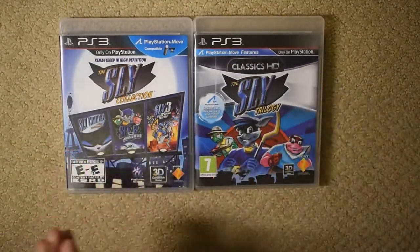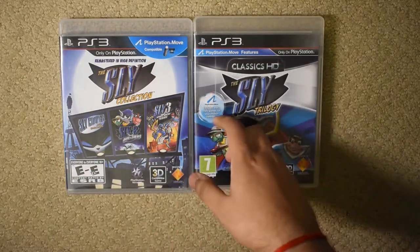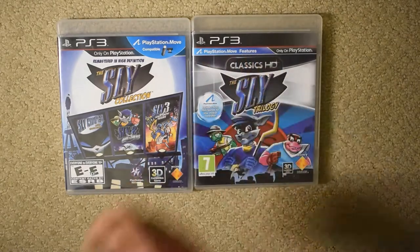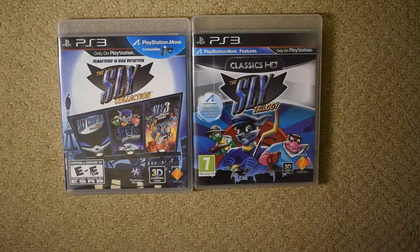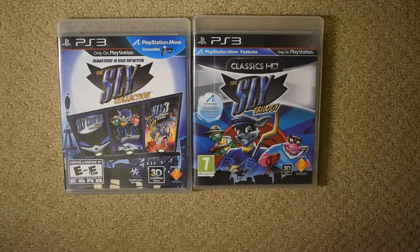In terms of marketing, the PlayStation Move is advertised a little bit. Instead of the PlayStation Move banner being on the top, it's moved to the side with a statement: "includes extra minigames for your motion controller," and it features a banner saying "PlayStation Move Features." This also includes the Classics HD branding, which is pretty common among PAL releases of remastered trilogies — you might have seen that in Jak and Daxter and Ratchet and Clank. It also carries the 3D compatible branding for 3D TVs. I personally have not used that feature, but it's there if you want it.